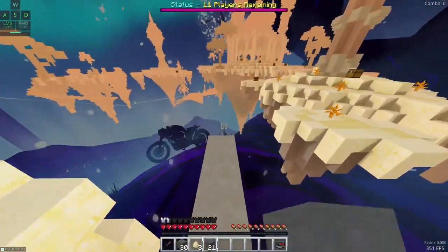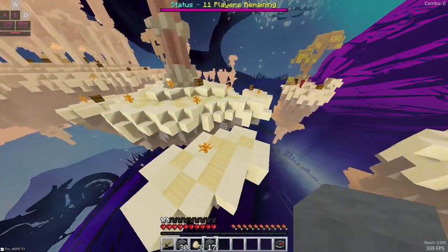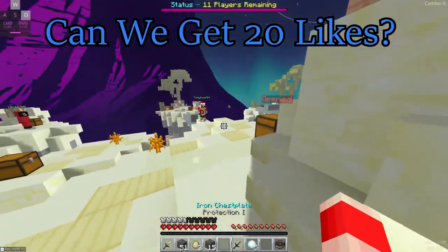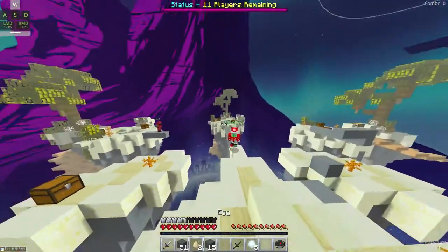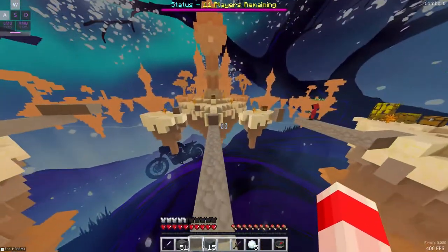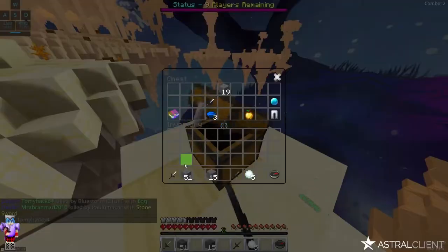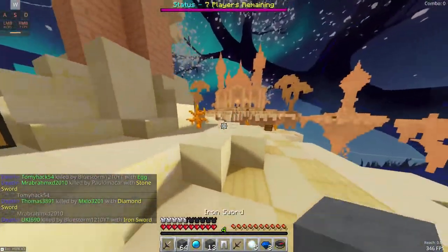We're on the desert bedrock map — not my favorite because it's another corner rush, but whatever. That guy just fell off the edge — good, thank you very much. Let me kill this guy. There you go. It's funny when they just don't know how to use a sword.